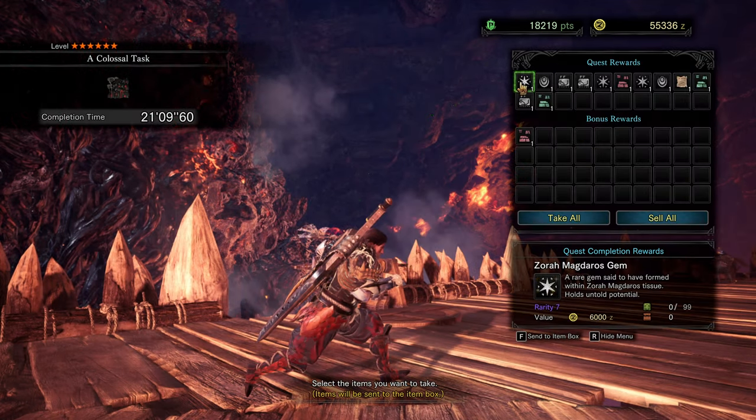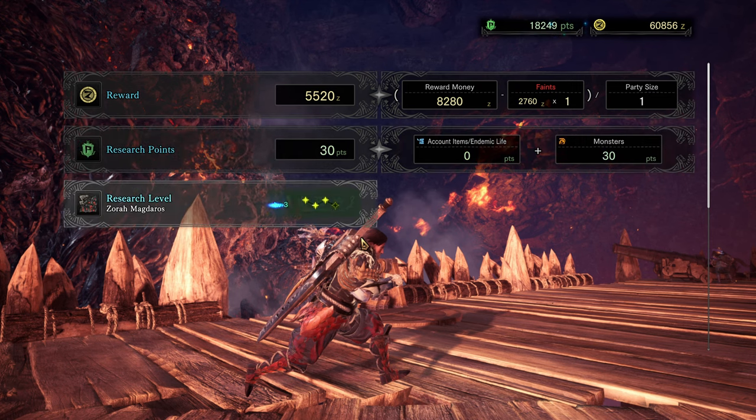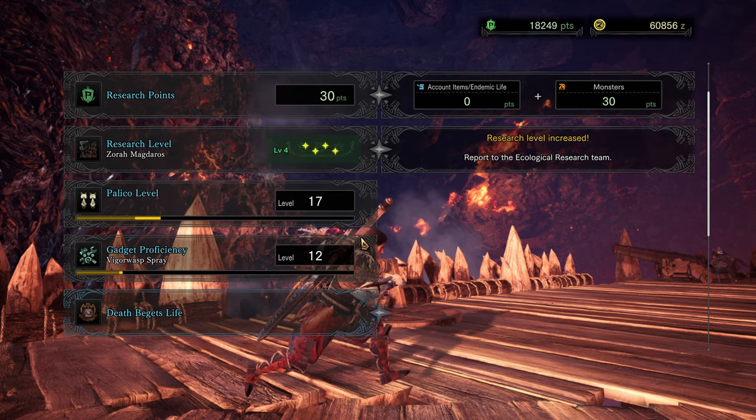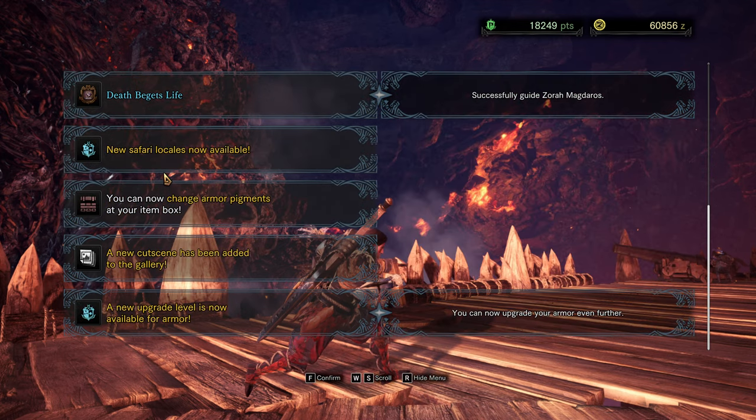A colossal task, level 6 — what do you got? Zora Magdaros's gem. Nice — Zora Magdaros's magma. New safari locales now available. You can now exchange armor pigments at your item box. A new cutscene. A new upgrade level is now available for armor. Ooh, nice.